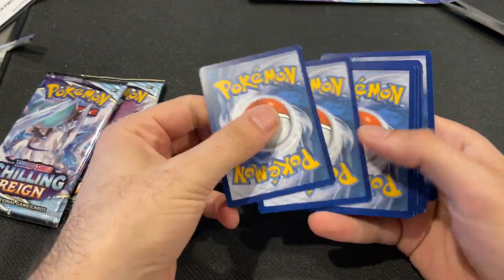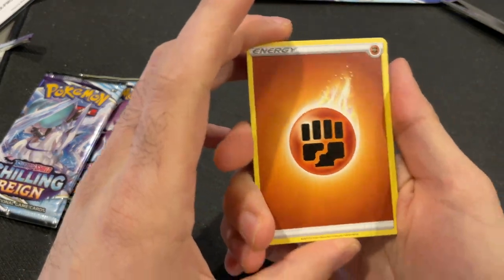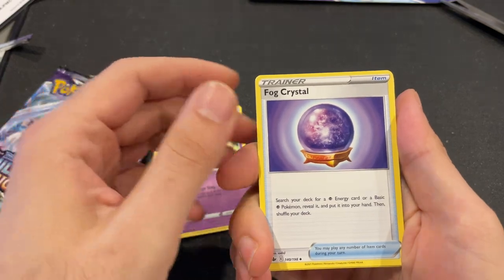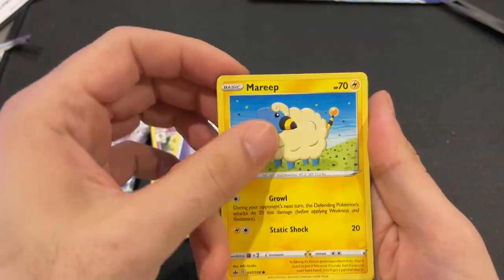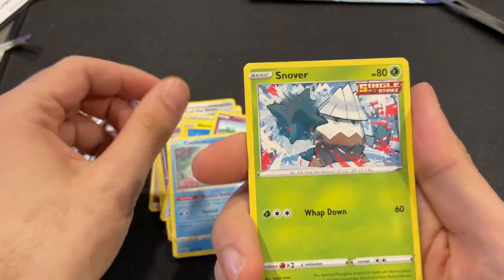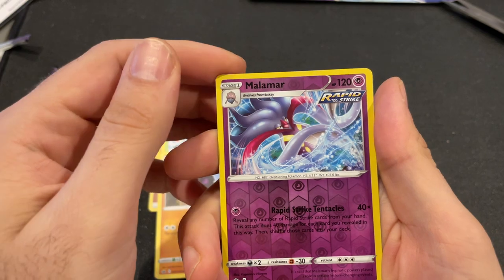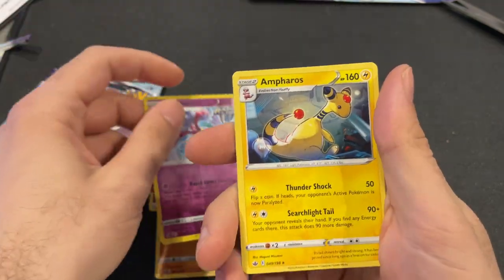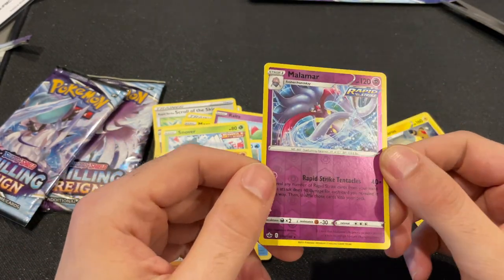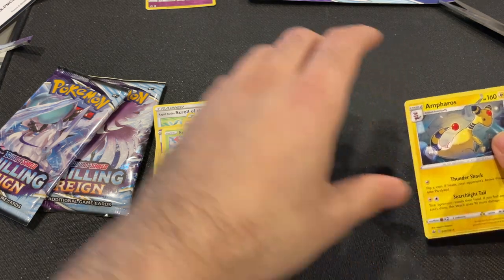Do the old card trick — one, two, three, four. Let's start off with Energy, Scroll of the Skies, Curlia, Fog Crystal, Mareep, Ralts, Castform, Snova, Yamask, Melimer, Amphros — and that's it. So we have Malamur, which is a Reverse Holo, and Non-Holo Yamask, and also Amphros.